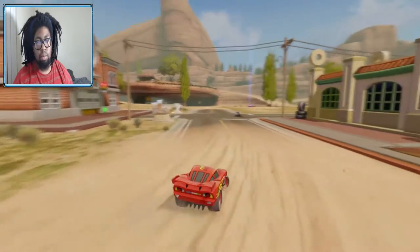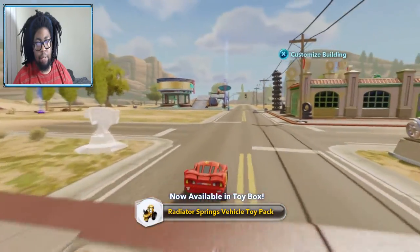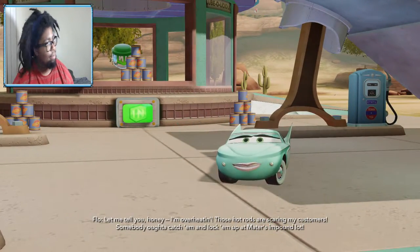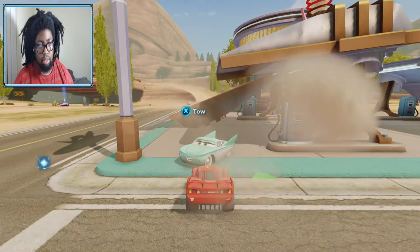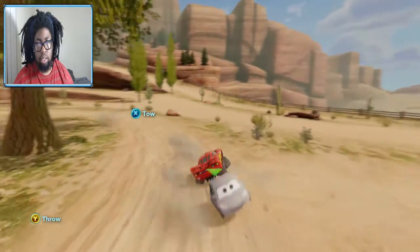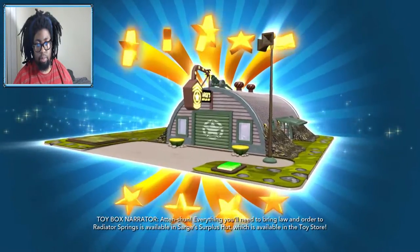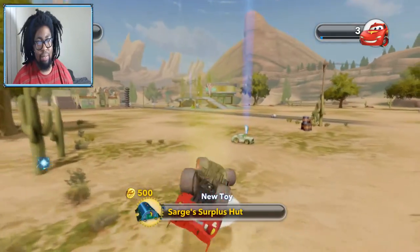Oh, I can get towed by other people? Radiator Springs Vehicle Toy Pack! Get out of my way! Who has the quest for me? I'm overheating — those hot rods are scaring my customers. Somebody ought to catch them and lock them up at Mater's impound lock. Good job — I threw him in jail! Everything you need to bring law and order to Radiator Springs is available in Sarge's Surplus Hunt in the toy store. He just passed away. New toy — Turbo, number one.